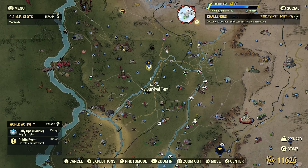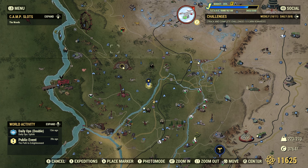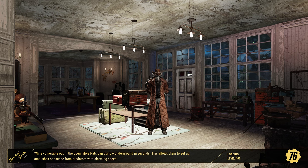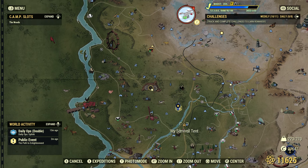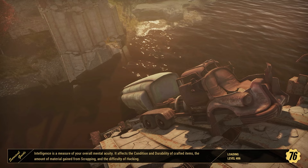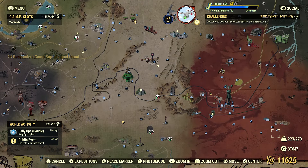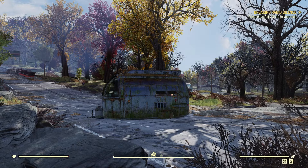A Survival Tent will give you a free fast travel, which is pretty awesome. Let's fast travel back to our camp and head to our Survival Tent. As you can see, it is a free fast travel. I like to put my Survival Tent in an area I might be visiting for daily or weekly challenges — somewhere there aren't a lot of free fast travel options — so I have access to that area.